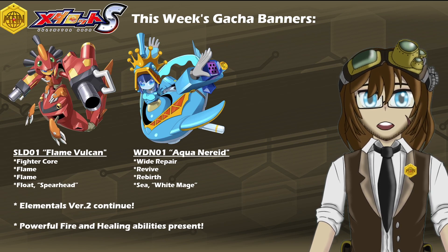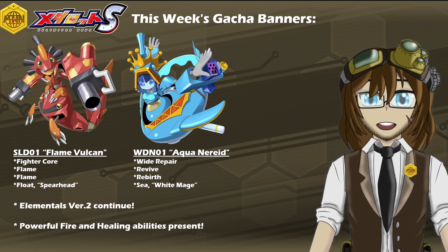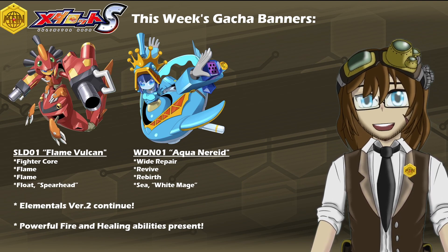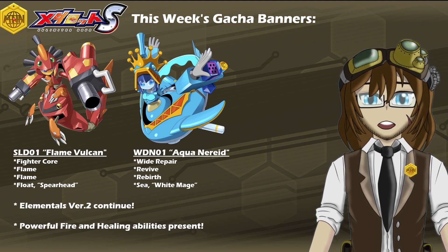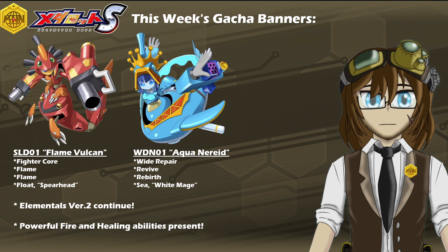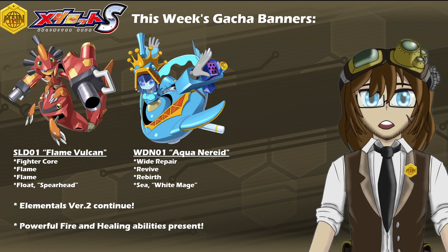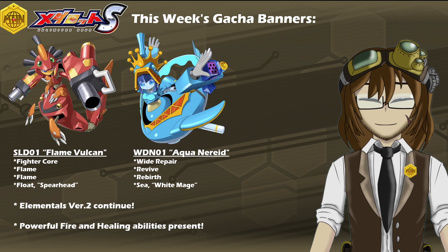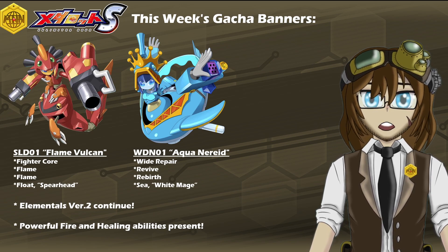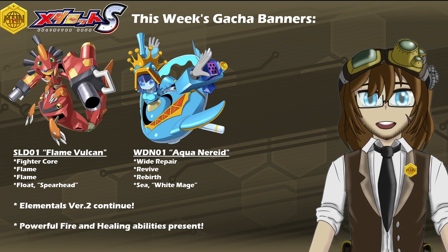Additionally, we also see the introduction of WDN-01 Aqua Nereid, with a kit of Wide Repair, Revive, Rebirth, Sea Legs, and the leg ability of White Mage, which we're starting to see more often with a lot of more powerful healers. Compared to the original Elementals, which were really just kind of there and mostly gimmicky more than anything else, these upgrades have certainly been exceeding a lot of expectations with just what they bring to the field. Aqua Nereid alone is probably going to be an absolutely incredible healer if built right, probably on the same tier as a particle even, just based on having Wide Repair, Revive, and Rebirth at any given disposal, and the stats alone are already pretty solid too.